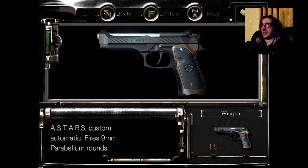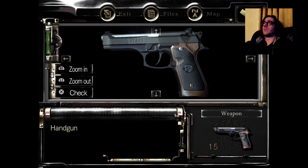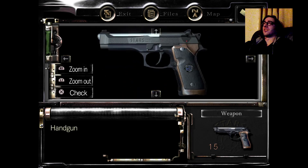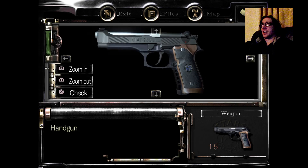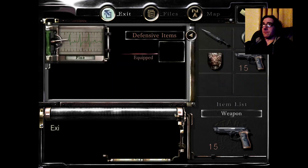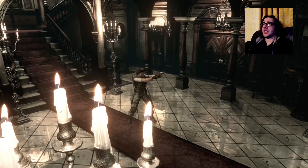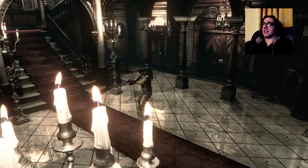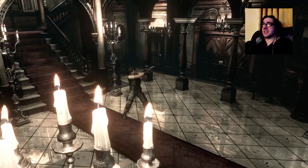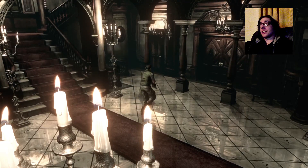A STARS custom automatic - fires nine-millimeter Parabellum rounds, and the STARS abbreviation has been etched on it. Kind of a nice touch. So we are now armed to the teeth, and we've got the classic type of aiming: incredibly slow turning, upsy-downsy and middle. I think I can work with this.